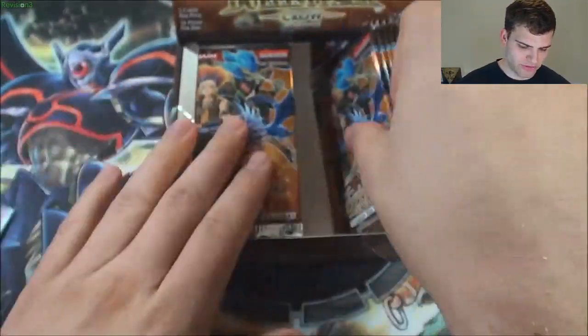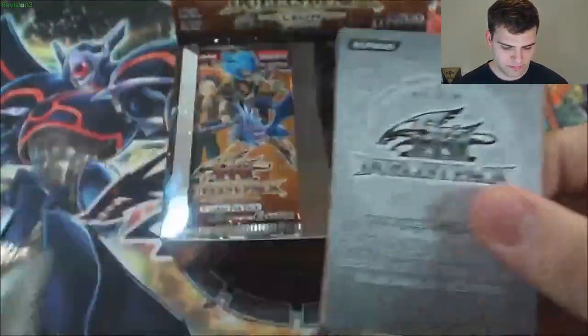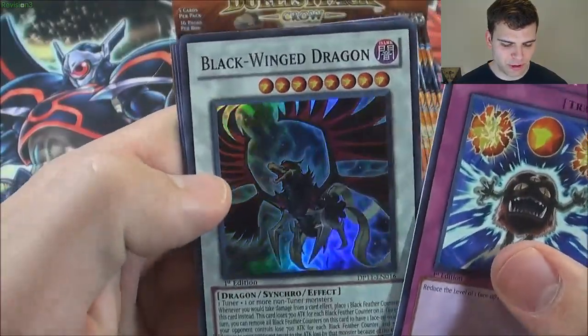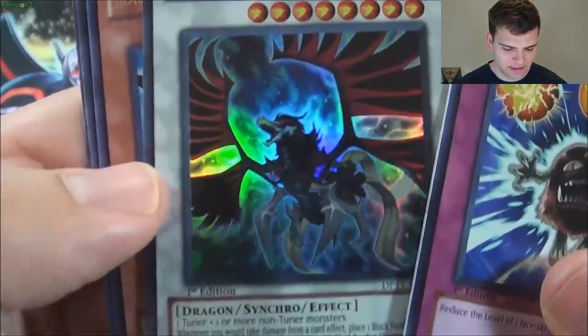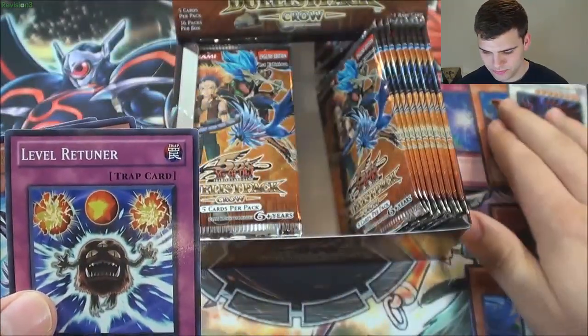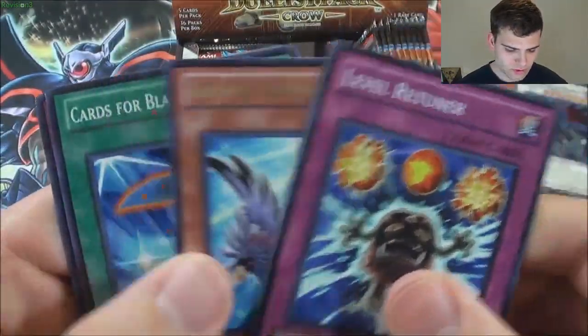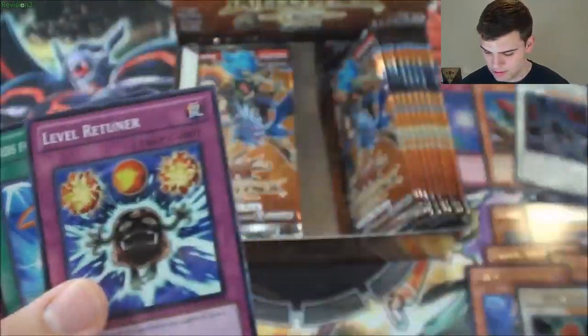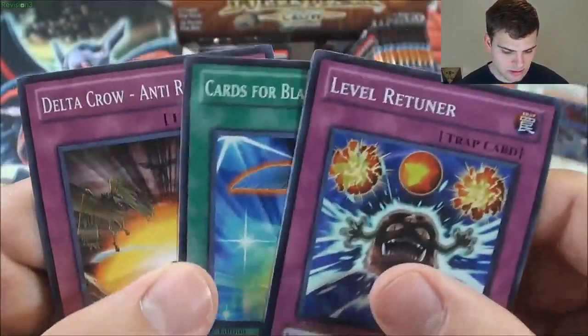Fake Feather. The Super Blackwing Dragon — very cool. Another Blackwing Kochi the Daybreak. Cards for Black Feathers. Delta Crow.